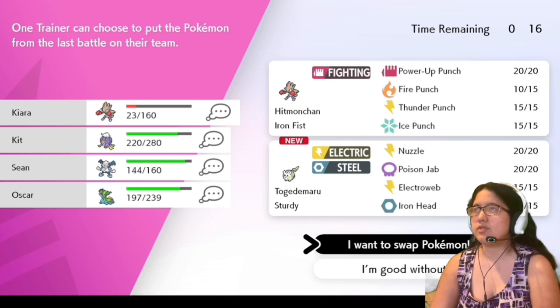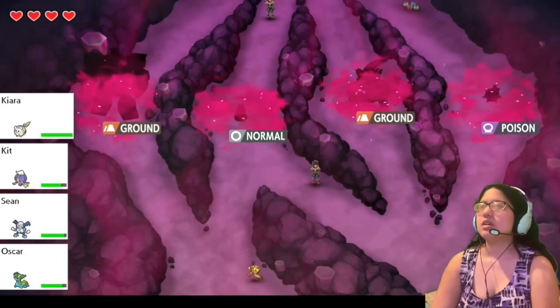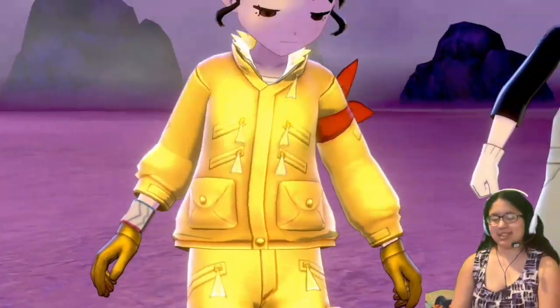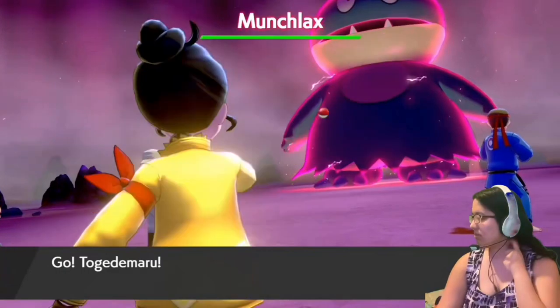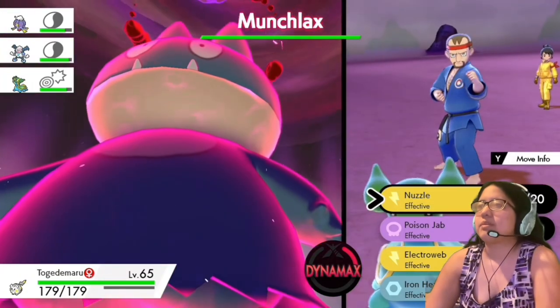I think I'm going to switch to Togedemaru just because I'm going to die in a bit. It has some pretty good moves — Electroweb, Poison Jab, those are good. Ground or Normal — it's a no-brainer where to go. Gotta take the Normal path because I'm Electric. Munchlax.